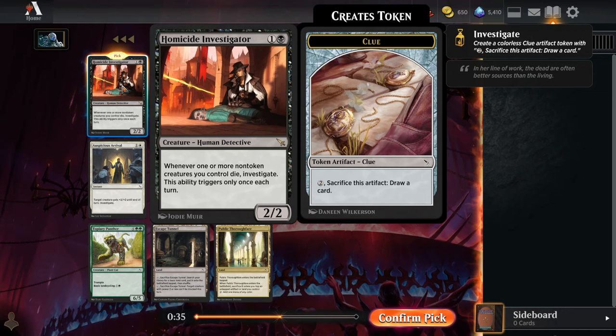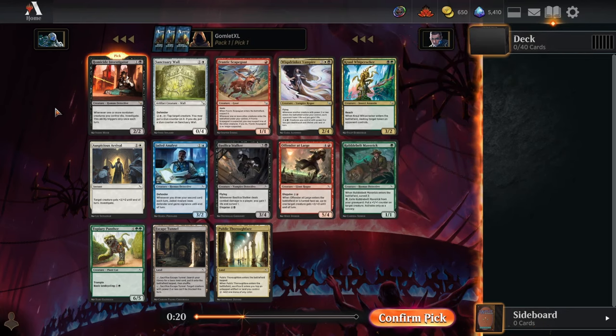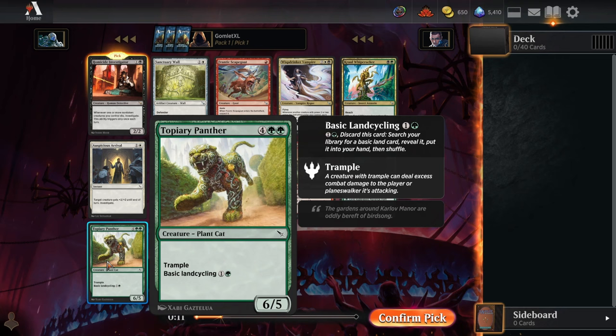Very solid rare here — the Homicide Investigator is great value no matter what, because even if it itself dies you'll be getting a clue token off of it, so you'll be getting at least a two-for-one. Obviously if any of your other creatures are dying you can get even more card draw out of those clue tokens. Decent place to start, but seeing as this is three multi-colored Ravnica sets, you could also start with Escape Tunnel, Public Thoroughfare, or Topiary Panther.